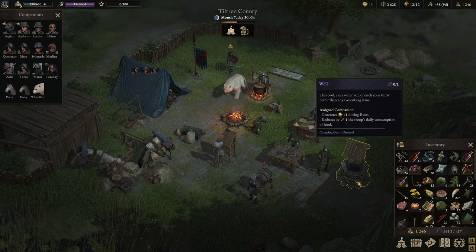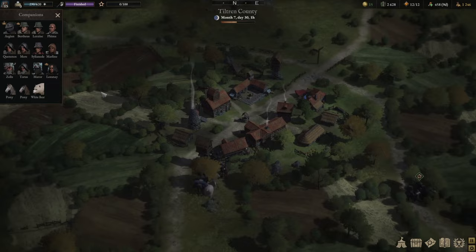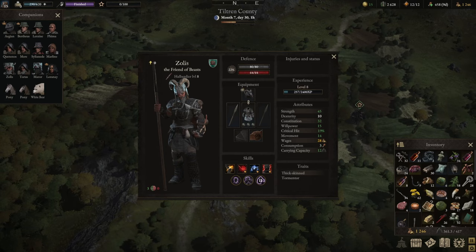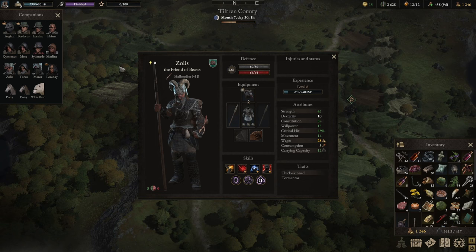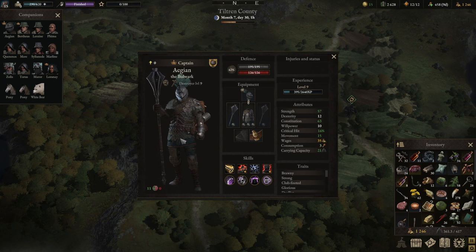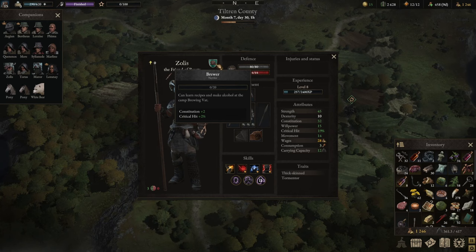That's a really cool feature — it makes the tavern totally worthwhile. Now when we go out of the town, I want to show you that you can access a new skill, which is the brewer. What's cool about the brewer is it contributes towards constitution as well as critical hits, so this is definitely for your hard hitters. For example, my captain would be the ideal person to be a brewer, but I've already got him as a master cook, which really improves his constitution greatly. Another hard hitter would be a good selection to have as a brewer.